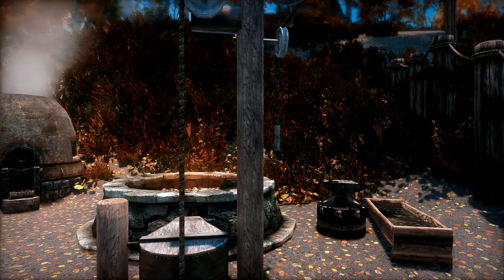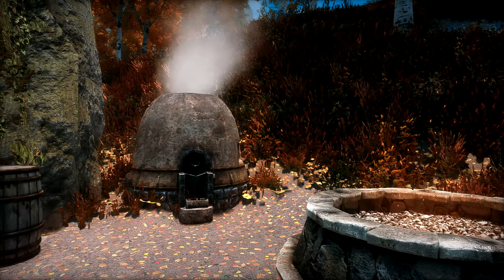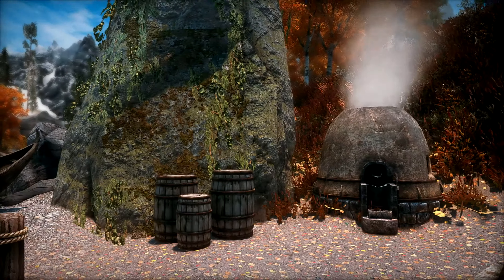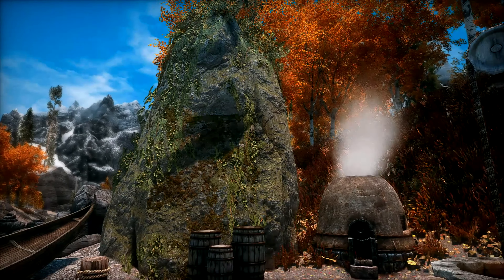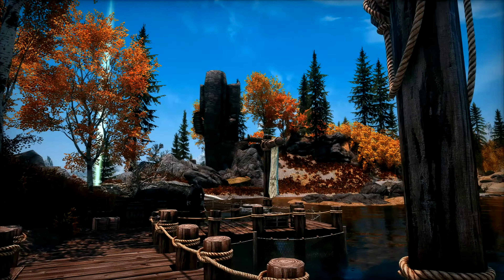Over here it looks like we've got a smithing area. We've got an anvil over there, a smelter straight ahead, and then you've got a huge rock. Look at those aspen trees behind it. Really, no matter where you are in the Rift, you're gonna find some beautiful aspen trees nearby. If you like the aspen trees from my game, I use a mod called Aspens Ablaze, so if you like them you might want to check that one out.